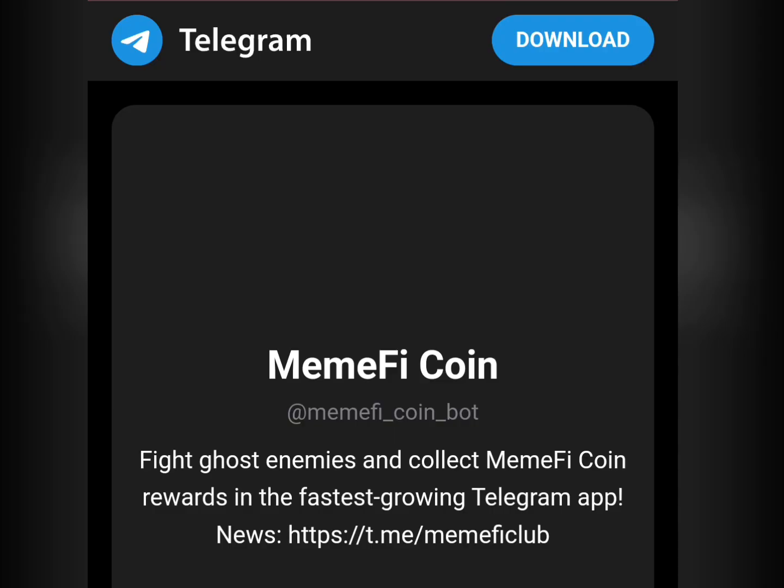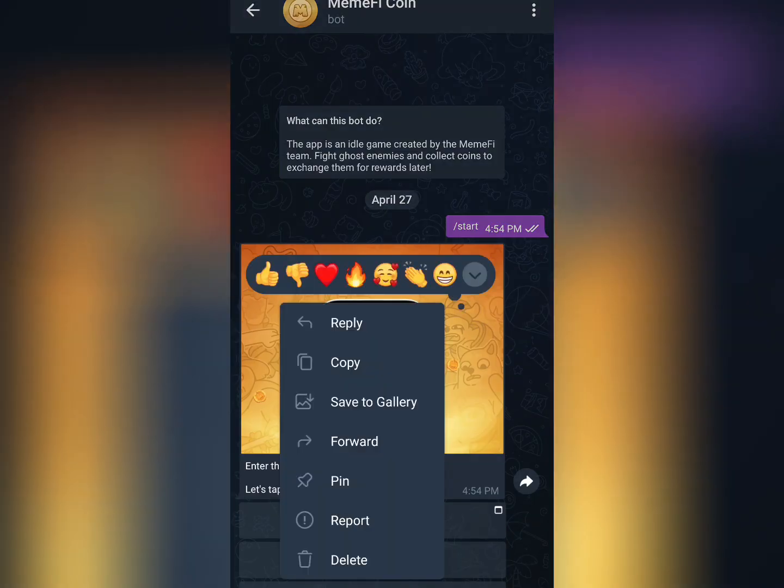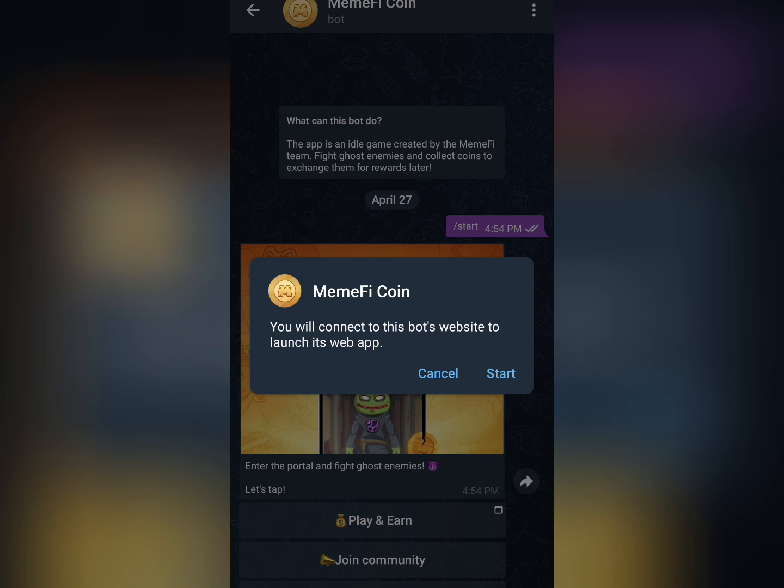We just need to click on the link now. First of all, you need to have a Telegram account — if you don't have one, go to the Play Store and download it. Once you click on the link it will show you stats, then you click on start, and click on play.